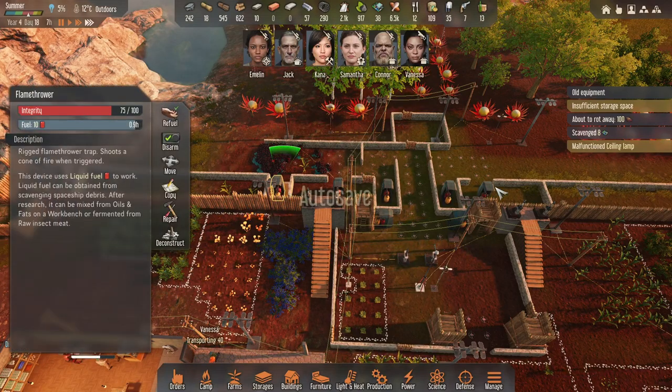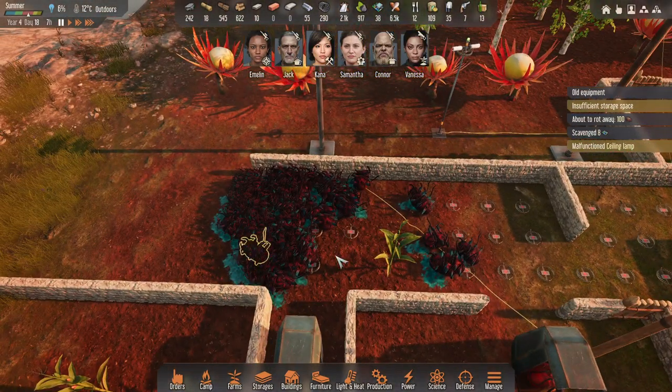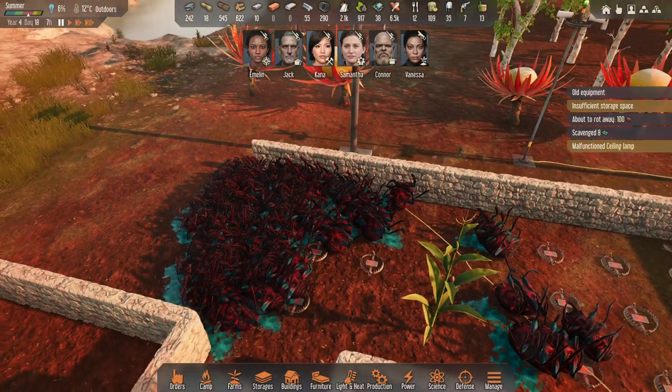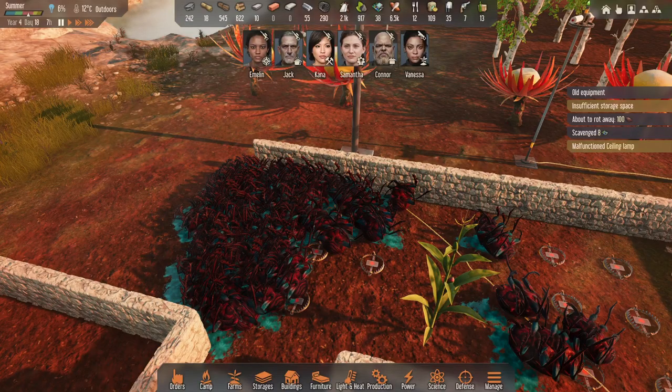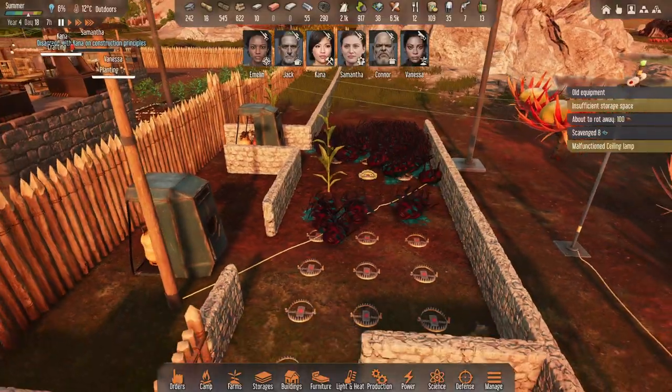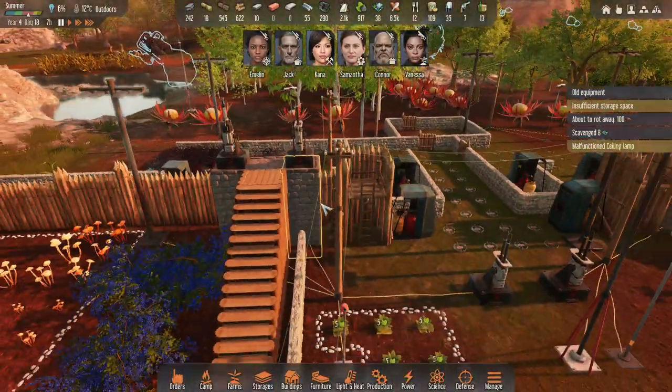Those flamethrower turrets took care of most of these enemies. Look at that — they only have 10 health so they don't stand a chance against flames. That was awesome to see.